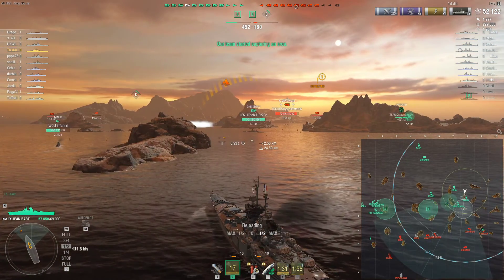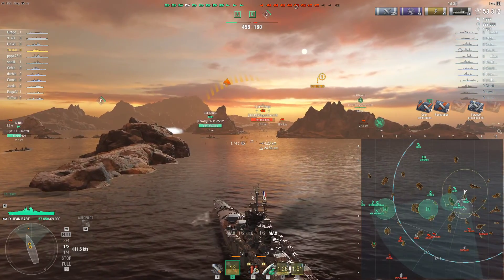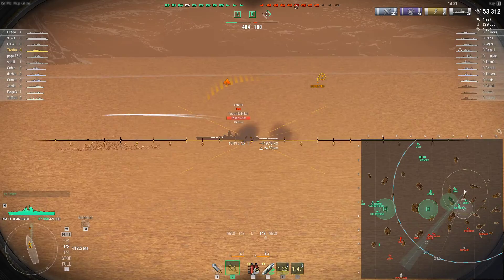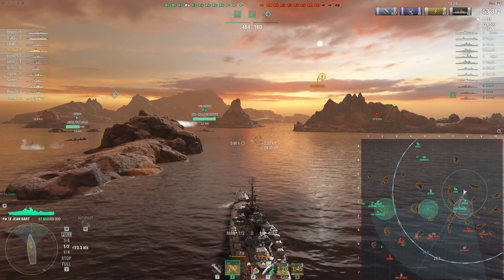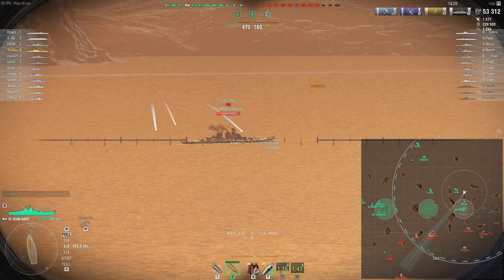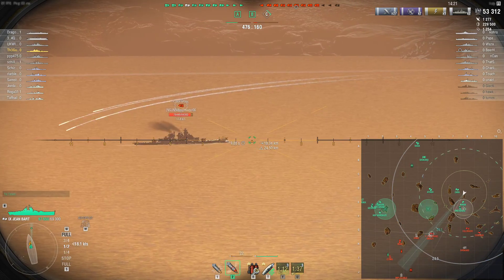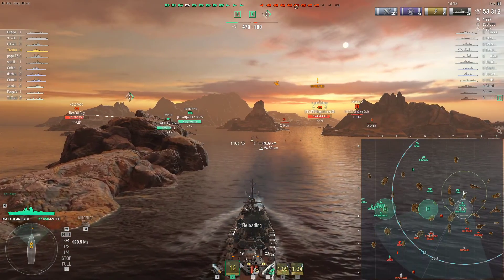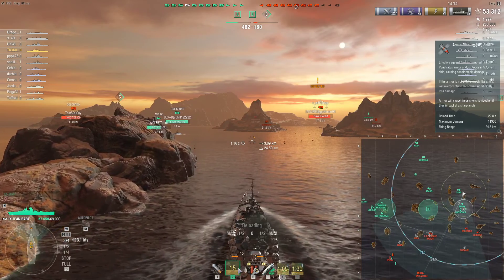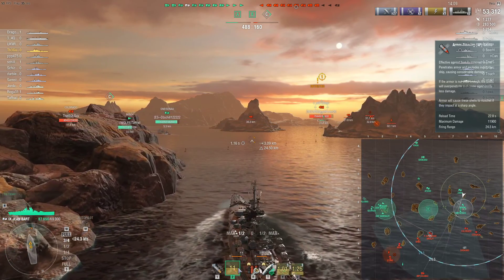The whole point is that the reload booster allows you to on demand pop in and increase burst damage. I have 380s, and fortunately I am top tier in this match, so when I shoot a tier 7 like the Colorado, my shells overmatch most of his external plating. The AP shell is just shy of 12,000 damage, so the damage matches the caliber unfortunately. The HE shell is French HE, so pretty mediocre 5,400 alpha.